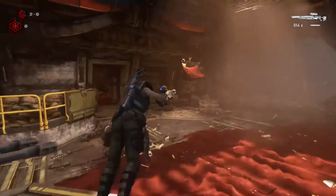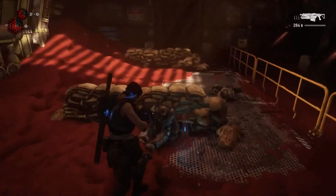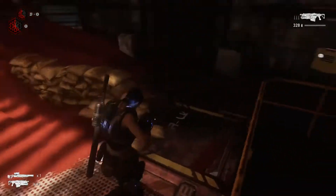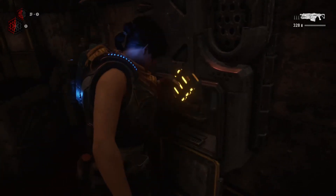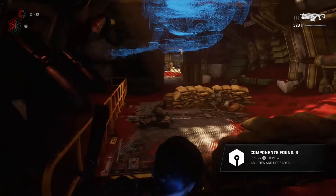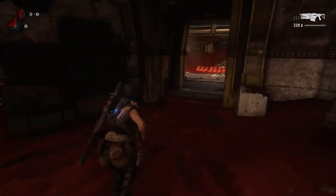Once I killed the warden it turned out there was one more hunter enemy with a torque bow just hiding behind these crates. He didn't show himself — it almost seems like he just spawned out of nowhere. I grabbed some components here because I didn't see any enemies, but I noticed I didn't get the checkpoint, so I thought maybe the game had glitched.